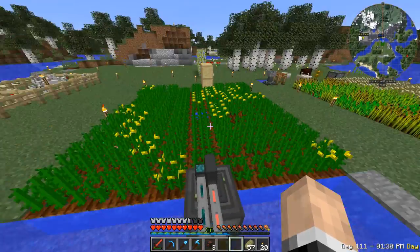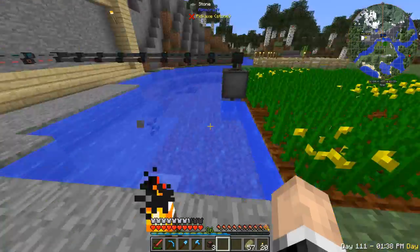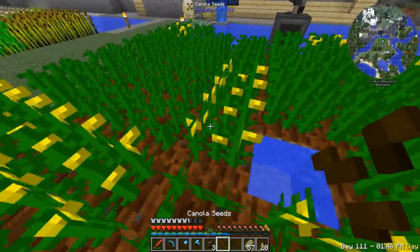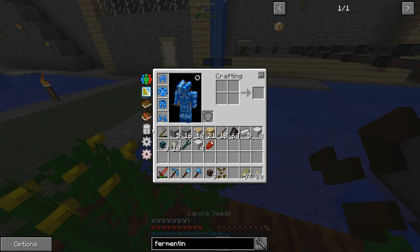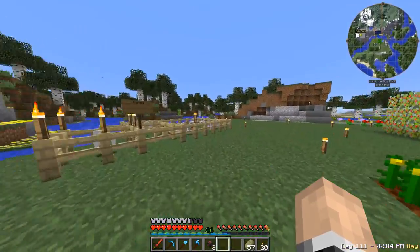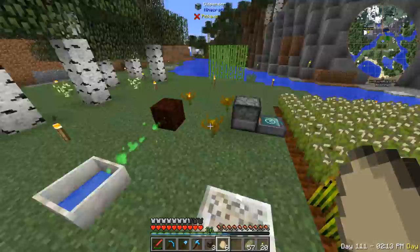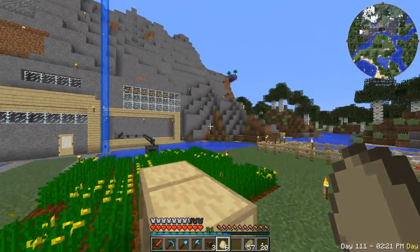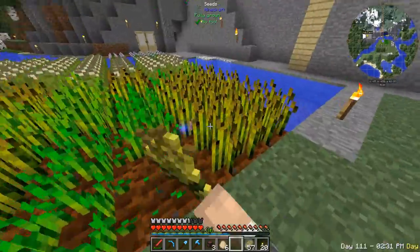The mob farm is a different story for another episode to fix. But the important thing right now is I don't have to worry about power anymore at all — and that is excellent! We can focus on our chickens, our mob farm, and other little projects. The next big project is probably fixing the mob farm. Anyway, that's going to be it for this episode — thank you for watching, please subscribe, leave a comment, like the video, and see you next time!